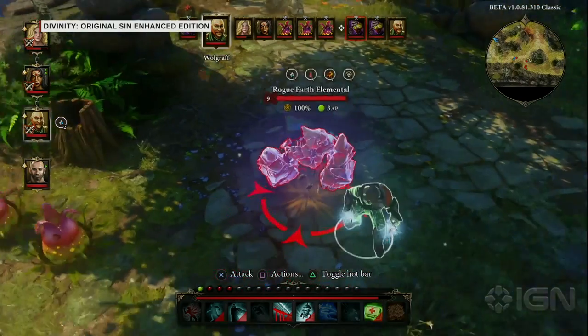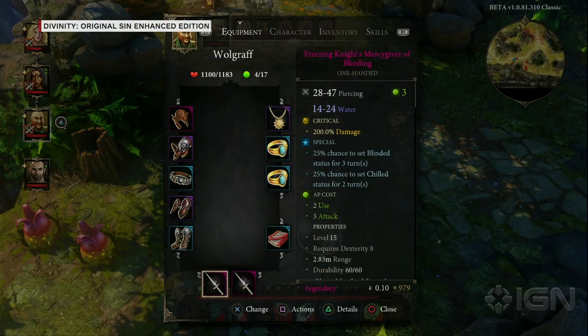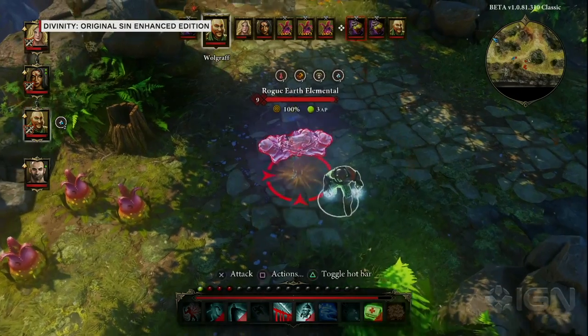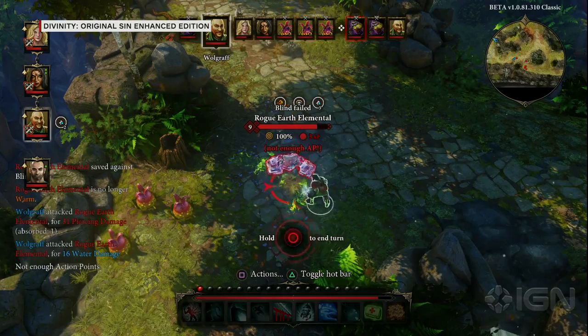I'm going to try to backstab this guy. There's a backstab area, and when he walks in there he'll be able to do double damage to the earth elementals. Zooming in, you can see he's dual wielding — dual wielding is new — and those two daggers are legendary weapons. We revamped the entire loot system to have lots of extra boosts as you progress through the game. I attack and do quite a lot of damage.